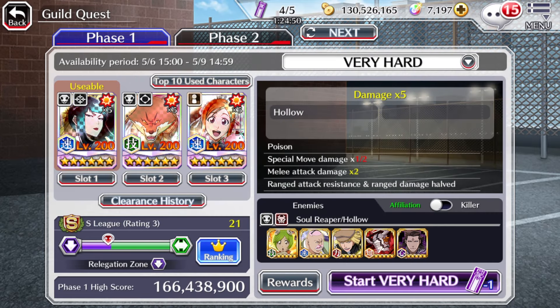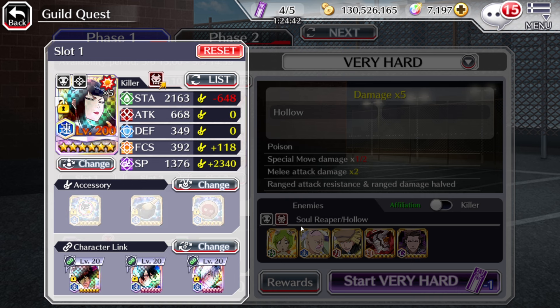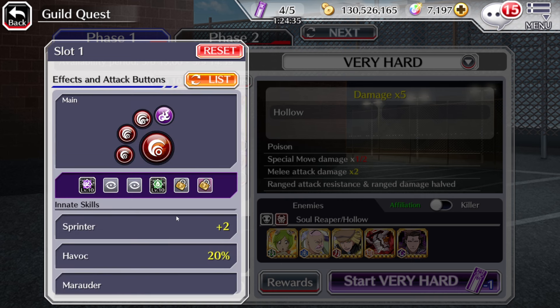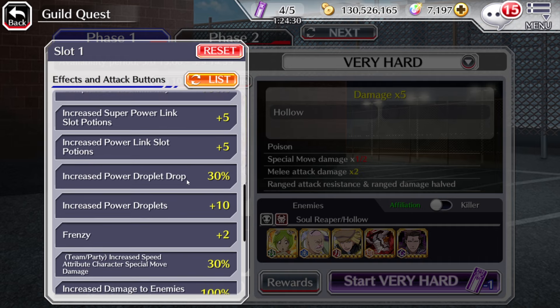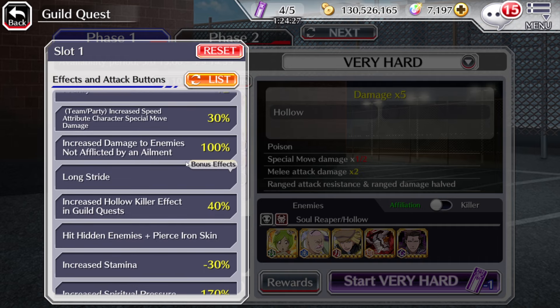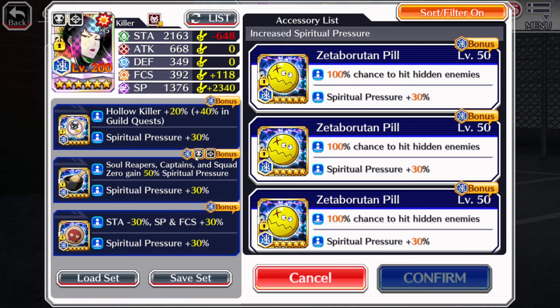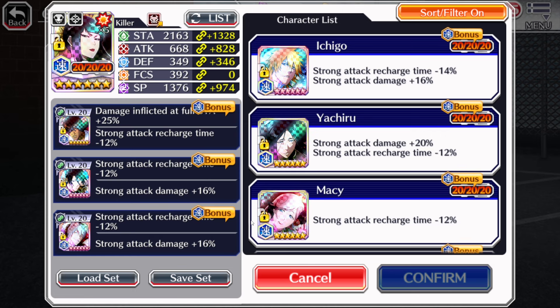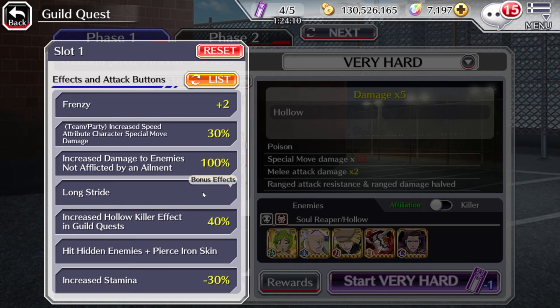Onwards to team number 2, we are changing the character we are using. We are using Senjumaru, who is more of a farming character — you don't really see her used that much in Guild Quest. In terms of damage output, she only has SP level 10, but she does have Frenzy Plus for 100% more damage to enemies not afflicted with an ailment. She's immune to status amongst 2 and should be relatively fine here as a lead. We've given her a Holo Sticker, Fortification Pill, and also a T-set — a mixture of Recharge, Full Stamina, and Strong Attack Damage. She has Full Stamina and Long Shred as bonus abilities.